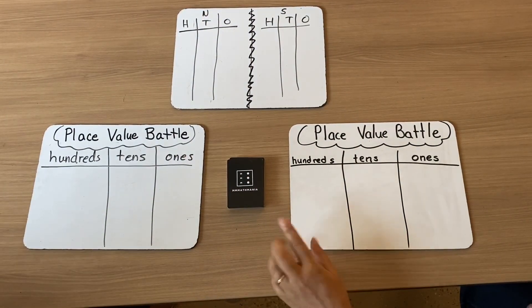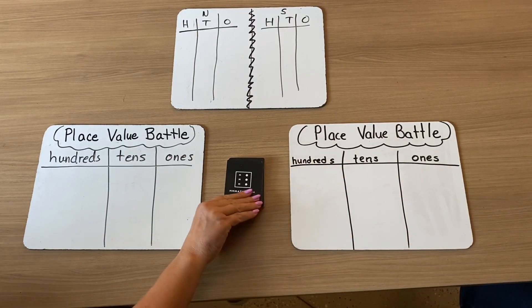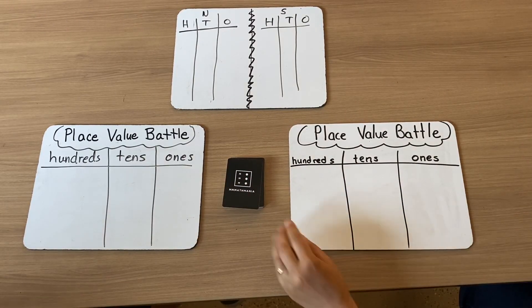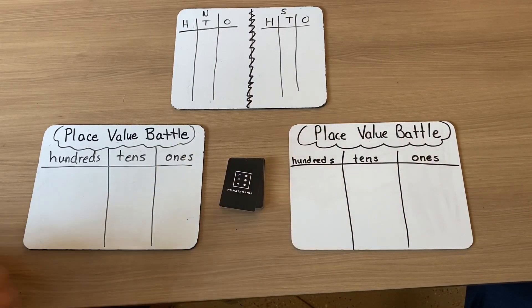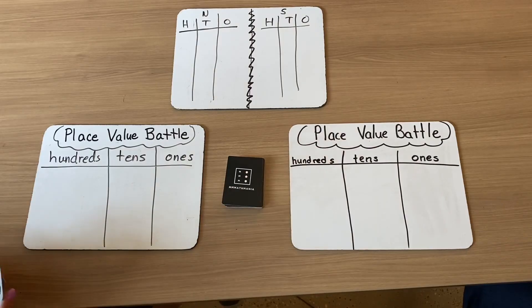To start this game, my partner and I are going to take a card in turn. She took one, I took one. Now I'm going to take another one, and I'm going to take my last one, which is my third.